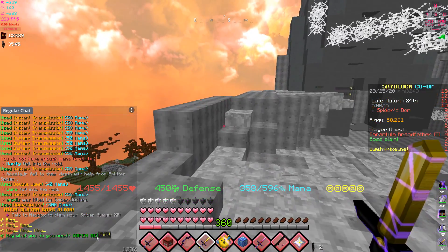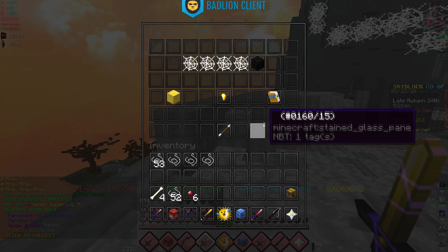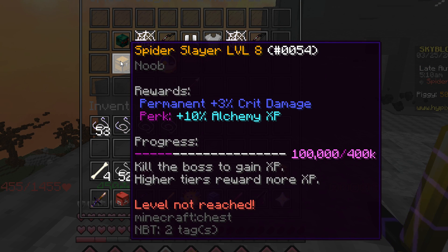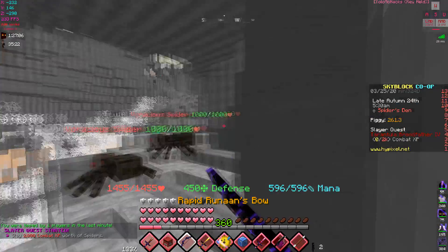We leveled up! Finally we can collect our reward. We got a slayer level — permanent three crit damage and then 10 extra alchemy XP. Not too bad.